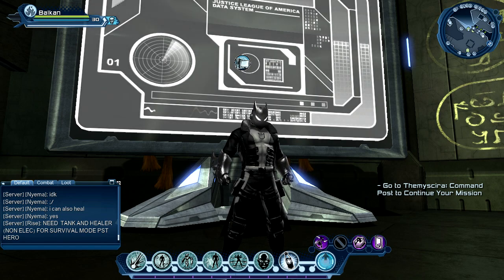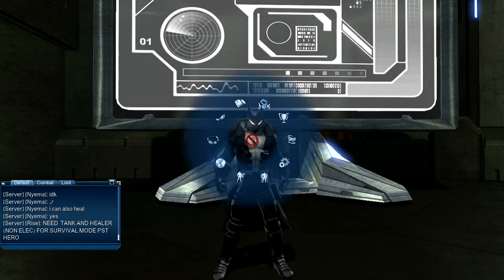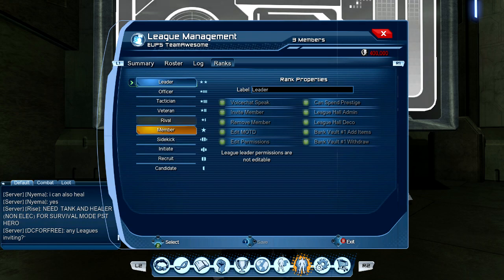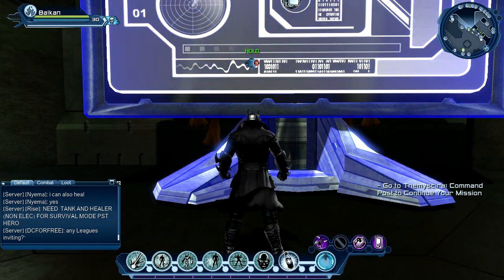Welcome, everybody - this is Balkan and I'm on the PC test server testing game update 39. I want to create a league hall, but first you have to be in a league. You can see the prestige, the roster of who's in the league, which date it was created, the ranks, and you can give permissions like spending prestige, league admin, league decoration, bank vault withdraw, and other stuff.